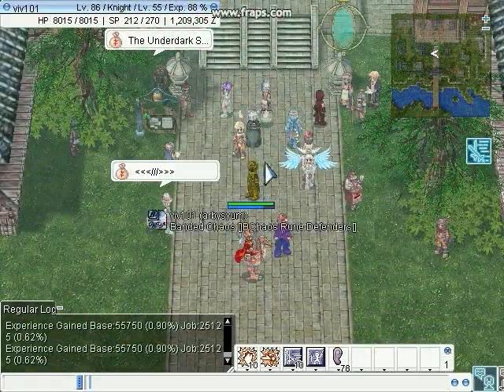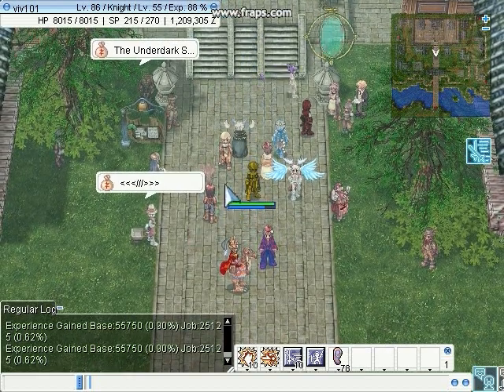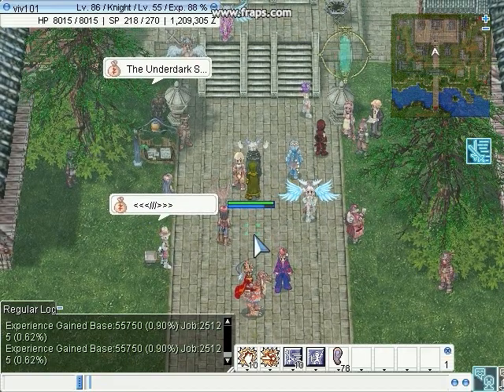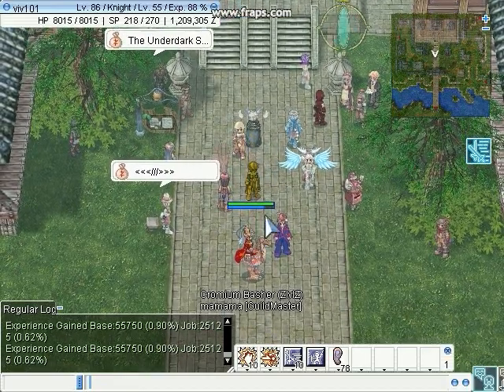This is main town where everyone meets, and you can trade, buy weapons, you can buy weapons from people, and you can trade Zeny too. So main town is the main place to go when you need help.